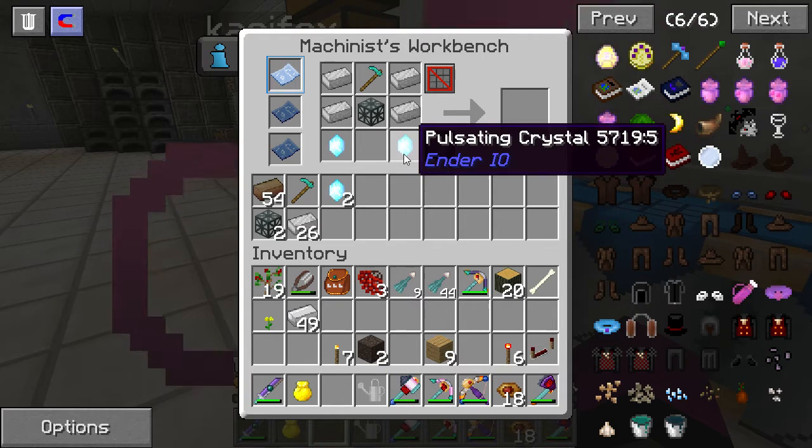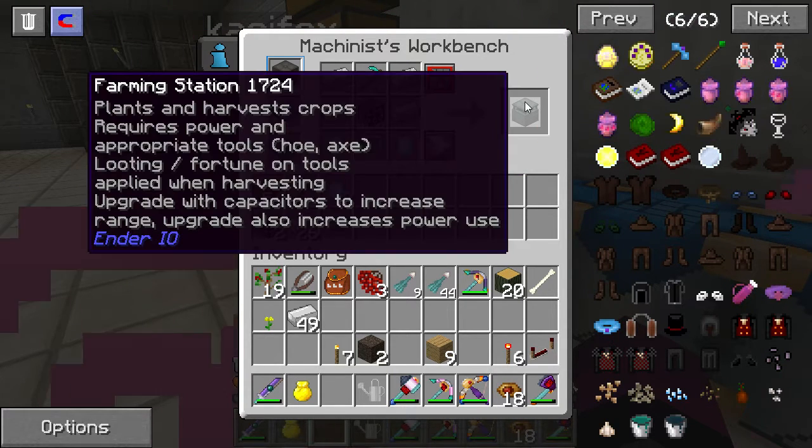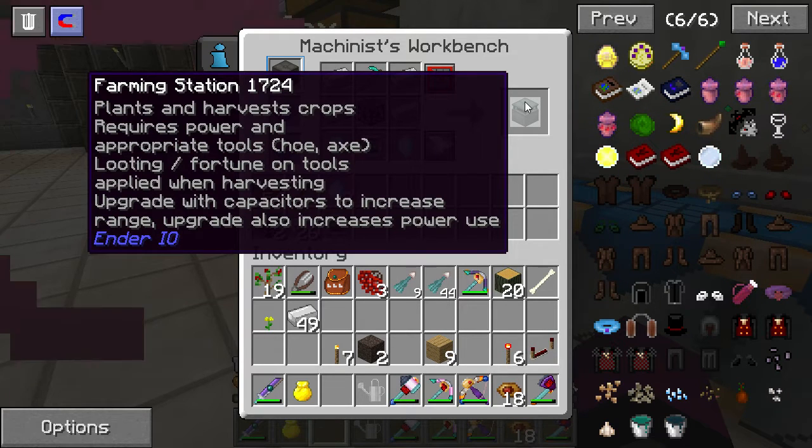And we need this Z-Logic controller. And over this corner, farming station. So we got a farming station.